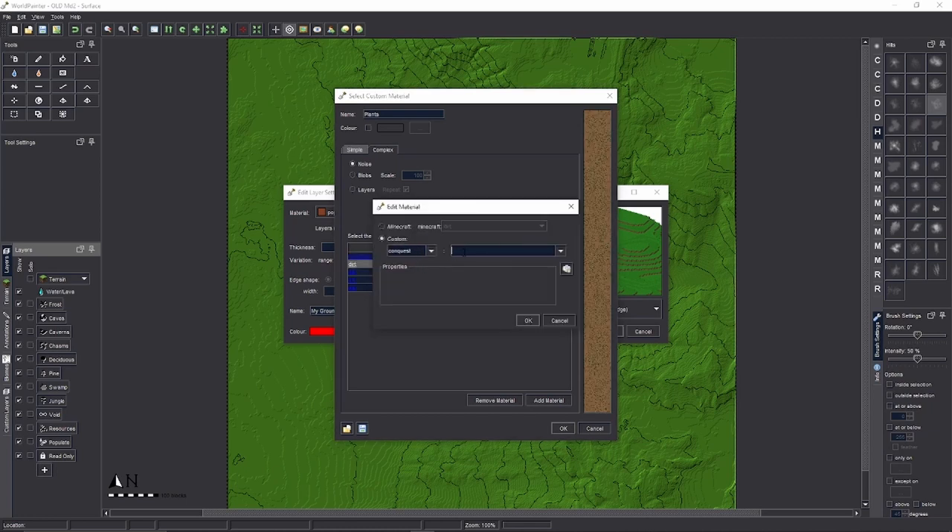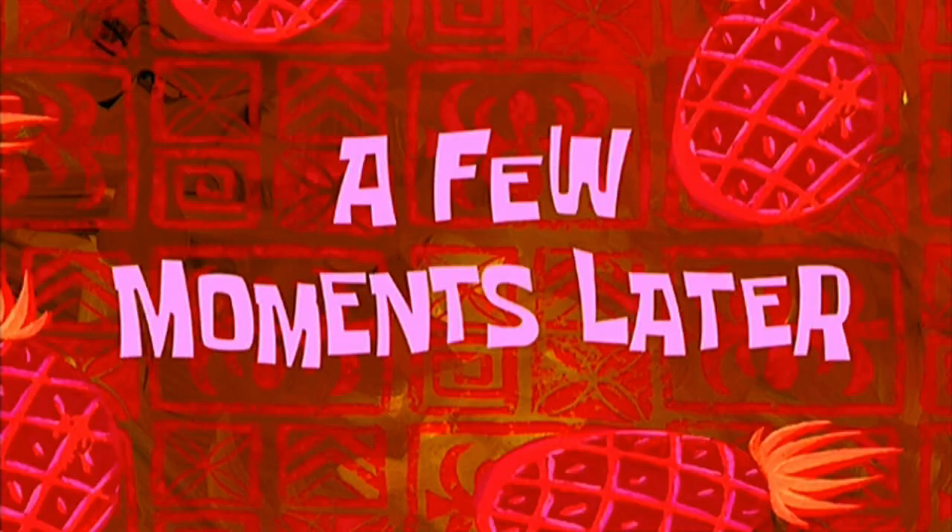Let's do Sweet Grass next — same thing: Layers set to 8. Repeat this process for however many different plant types you want to add to your terrain.